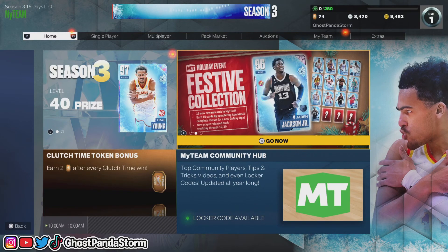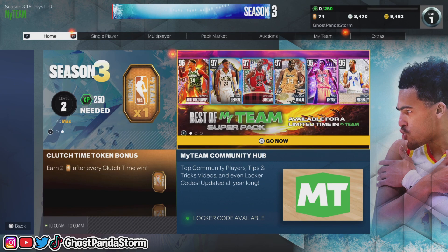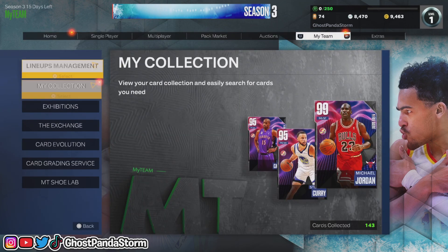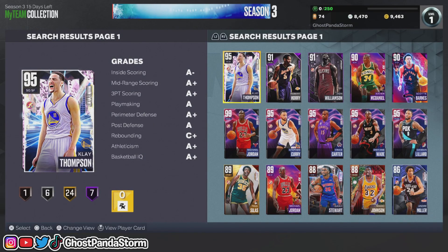Greetings friends! Today I'm going to show you and explain to you how to go and sell player cards in My Team in NBA 2K23. What you need to do is make your way over to the My Team section, then make your way down to My Collection, and here you can go and view your card collection.